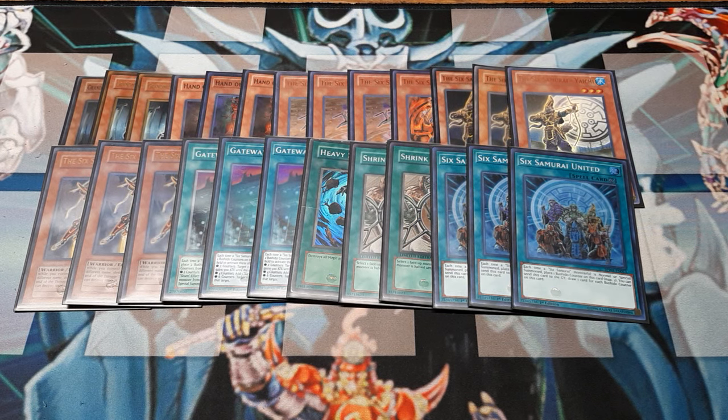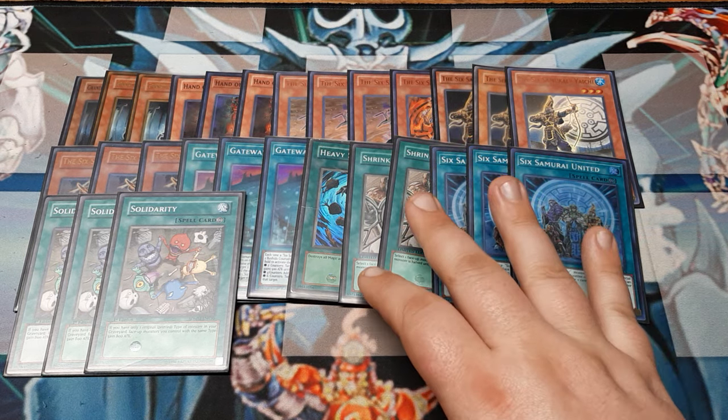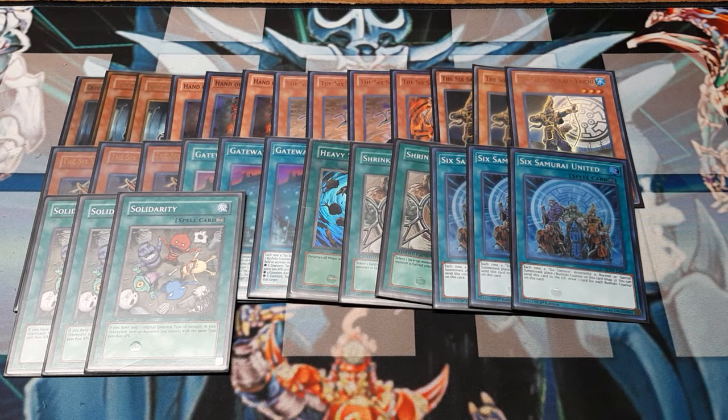This card really makes the deck pop: three copies of Solidarity. As long as we only have Warriors in the discard pile, all of our Warriors gain 800 ATK per copy of Solidarity. This is the reason we only run two Shrinks instead of three — we want the permanent boost over the temporary negative for the opponent. This brings all of our characters up to around 2,000 ATK, and since I think Yaichi is the weakest at 1,300, Solidarity brings him up to 2,100, so everybody is able to handle their business.